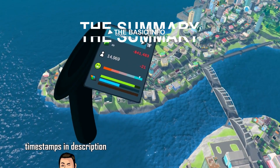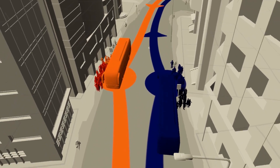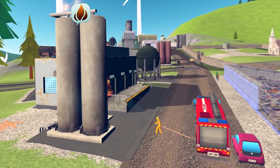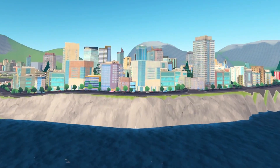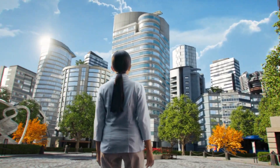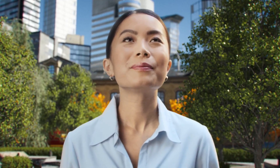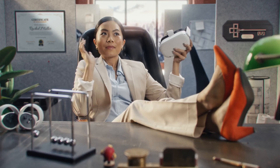Cities VR is currently available on the Quest 2 for $29.99. It's developed by Fast Travel Games, the studio behind multiple other successful VR titles such as Apex Construct, The Curious Tale of Soul and Pets, and Wraith the Oblivion Afterlife. It's a highly complex city building and resource management simulator that allows you to design neighborhoods, construct buildings, direct the flow of traffic, all while handling the economics, emergency services, and much more of your city.